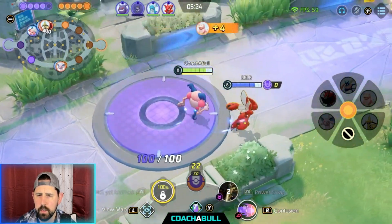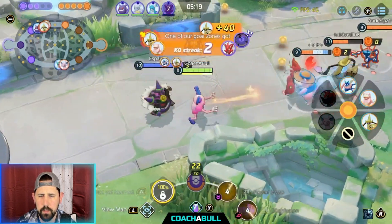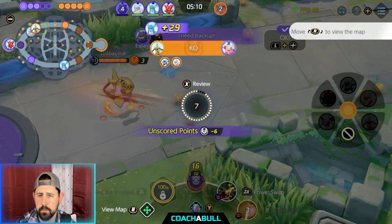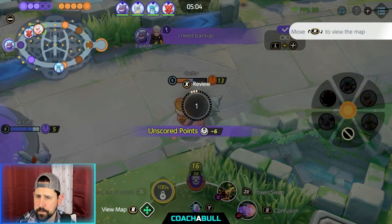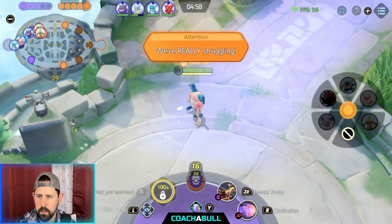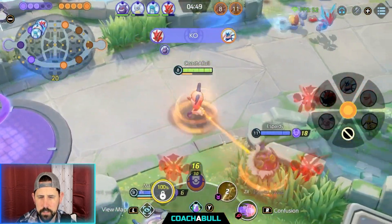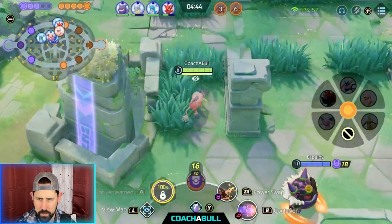Trying to help out again. Meet the enemy — just me and Gengar. I used Power Swap on the enemy; I should have used Power Swap on Gengar to heal him. I don't know if it would have worked out, but it would have been a better play — because I got KO'd too. We KO Greninja, I Power Swap Gengar, Gengar is going to go to the middle and I'm going to follow him.